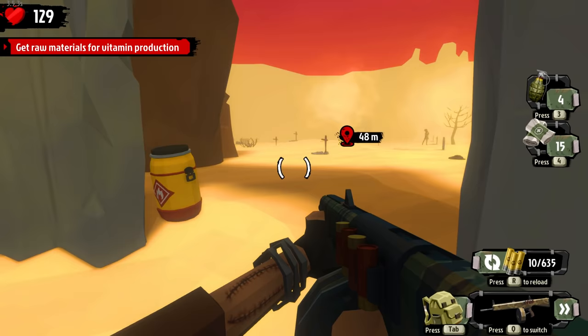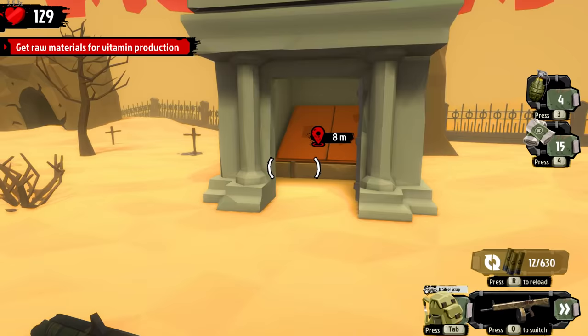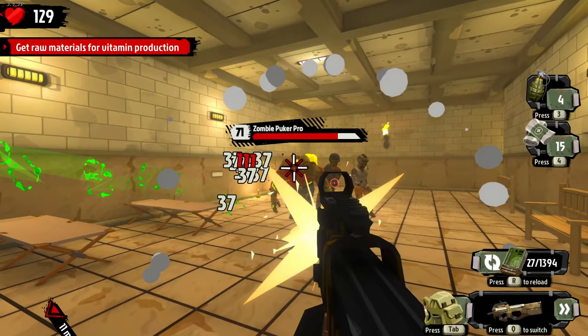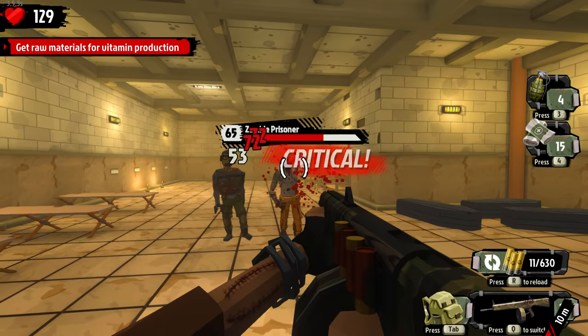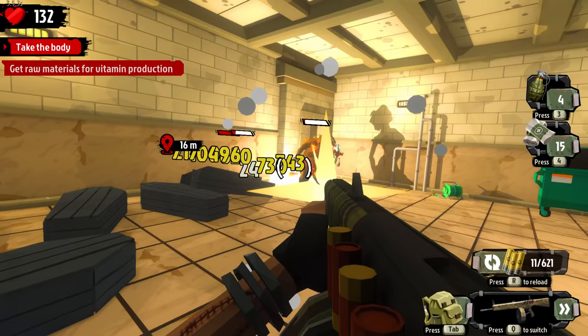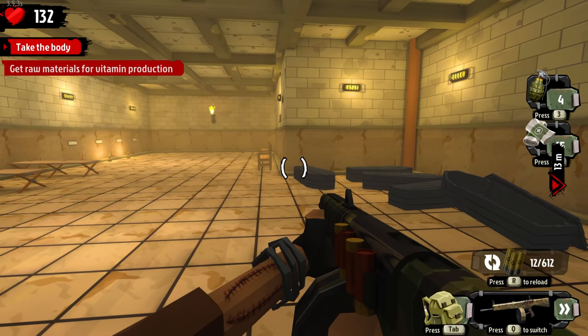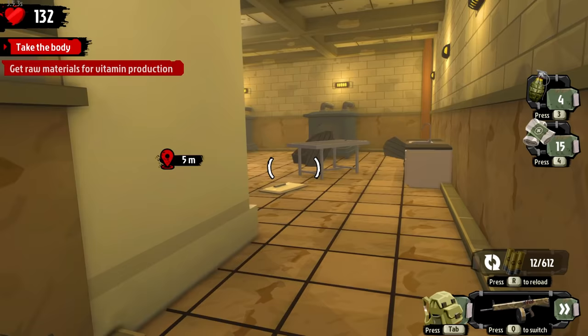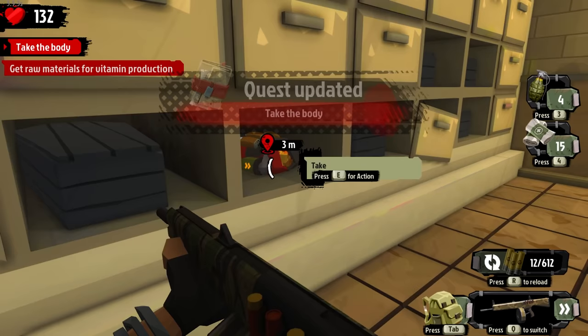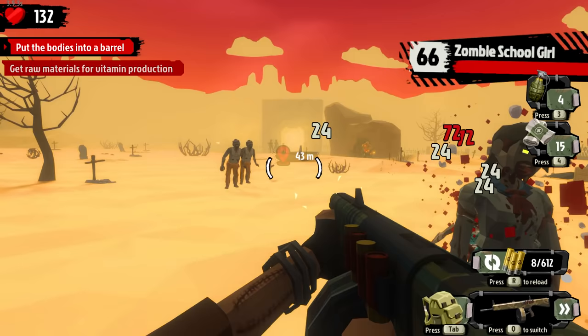We're back out in the cemetery - we're going underneath. Here we go. Those dudes are strong. I like when the shotgun takes off half their face - that's the best. More bodies - seriously, we're going to juice up bodies in a barrel to make vitamins. It's kind of gross, just saying.